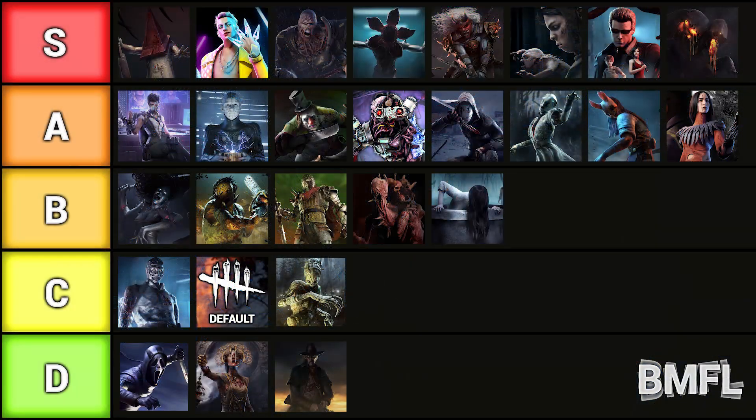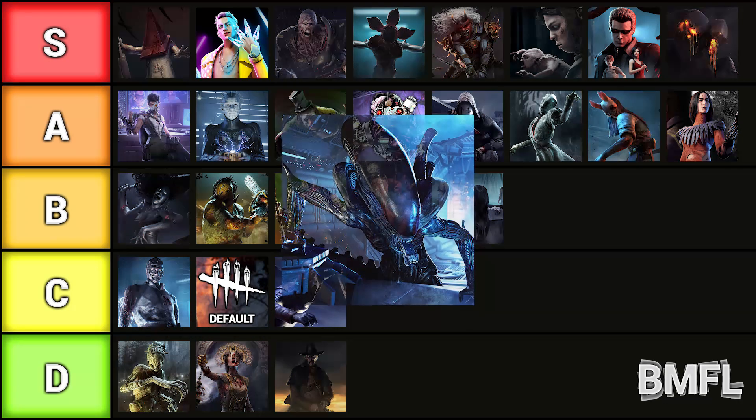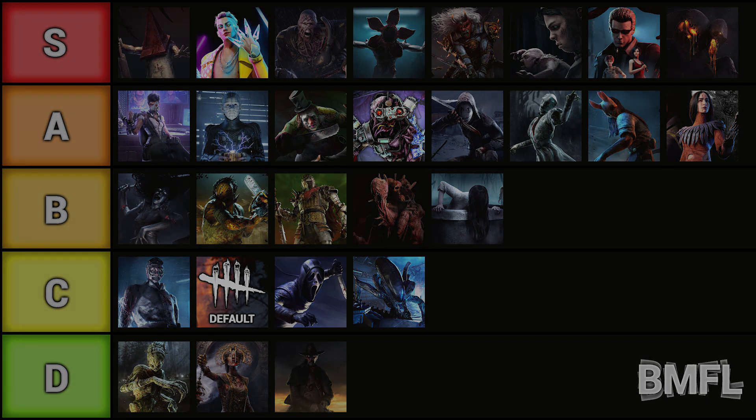Now let's move over to my tier list, which I made in my killer menu music tier list video — if you haven't seen that, make sure you go and check it out. Before I put the Xenomorph on the tier list, I'm actually going to switch the Ghost Face and the Hag around in place. And then I'm going to put the Xenomorph's menu music just underneath the Ghost Face in the C tier. Remember, this is just my opinion — make sure you let me know what you think in the comments down below. I'm very curious to hear what you think. Thank you for watching.